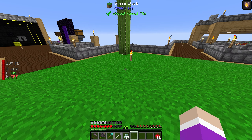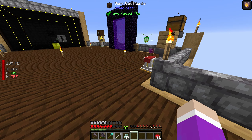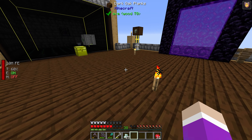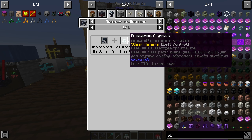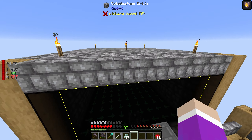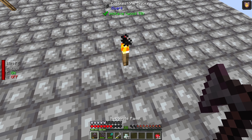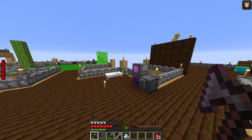Is the thing still spinning? Not spinning... now it's spinning. I thought these prismarine crystals were to increase the range. Raise the player's activation range of a spawner to 50 — yeah, this is the max range, so I've already done it.